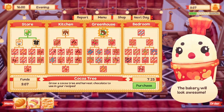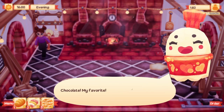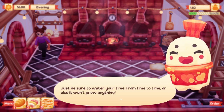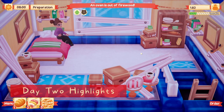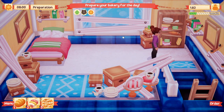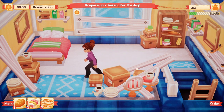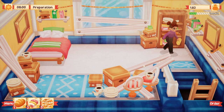Grow a cocoa tree — where is the greenhouse? Water your tree from time to time. There's a boarded-over window. I wonder if I get to improve my room at some point or clean it up. Let's see if I can interact with anything — nope, not even the cup of coffee sitting on my stack of boxes.